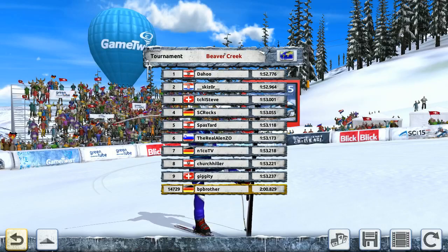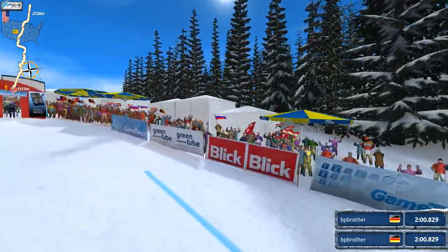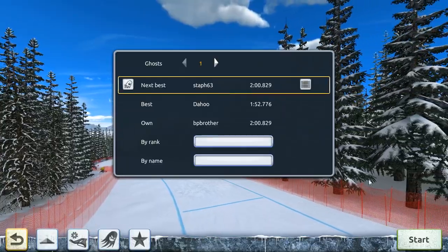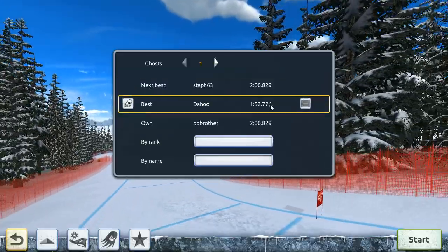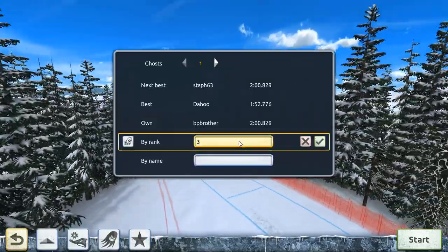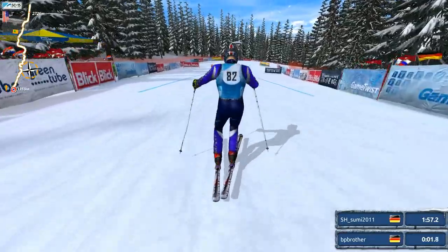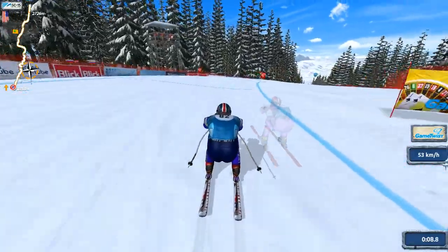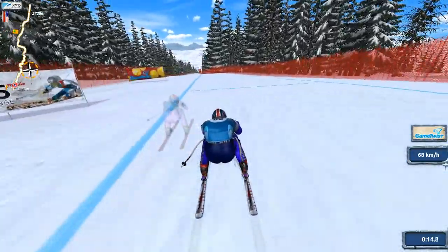Rank 152 — okay. Can I get a different ghost? Can't I pick a ghost by time? I used to do that. Let's pick by rank — let's say 3500. That gives me a time of 1:57, okay. This game is free, by the way — no microtransactions, no pay-to-play or pay-to-win model. So there's no reason not to download it if you're into racing games.